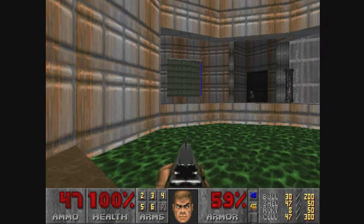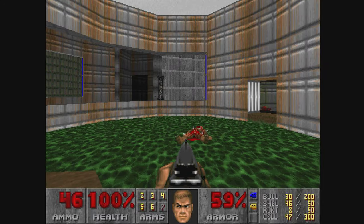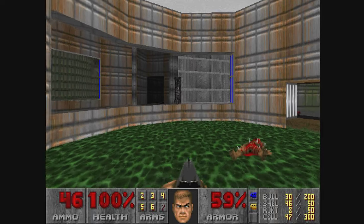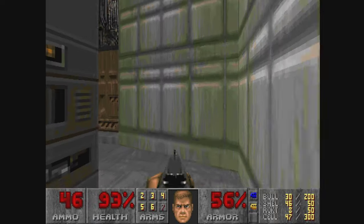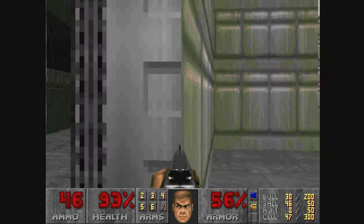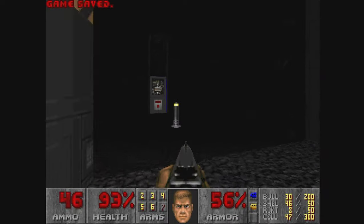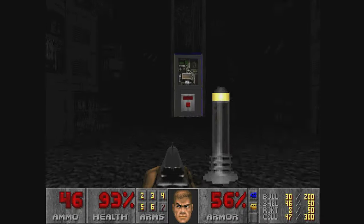Now we gotta go get this blue key. There's always parts of the map that you can see. The fact that this was even intended to be vanilla is kind of surprising. It's not very detailed, but you can always kind of see so many parts of the map without being in them yet — you can see it all at once, but you play them later. So this is the part where the map broke on me, broke pretty badly, as a matter of fact.